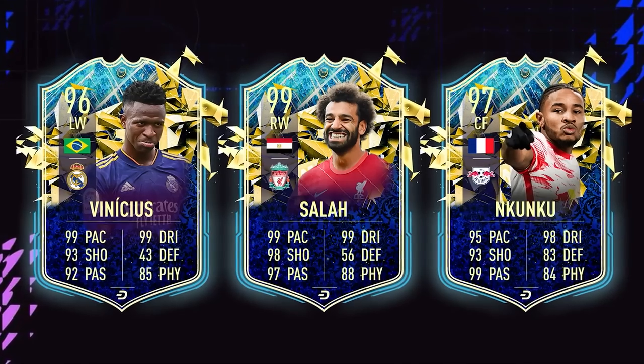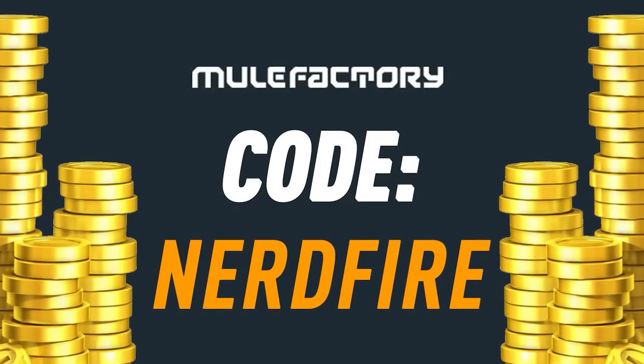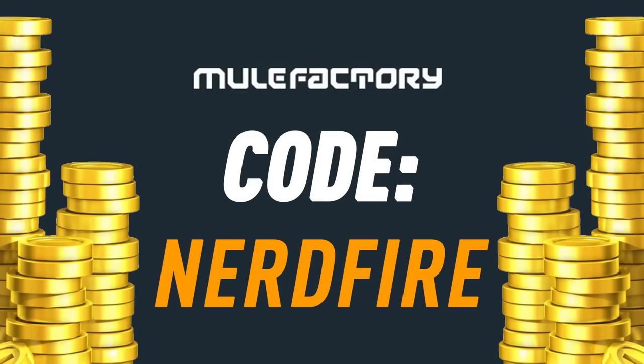The LaLiga Team of the Season Upgrade Packs are here. Let's open a load of these up and see what we can get. With the UL on coins and Team of the Season just around the corner, head over to MuleFactoring.com for the cheapest, most safe and reliable coins, and use the code NERDFIRE at checkout for 5% off your order.